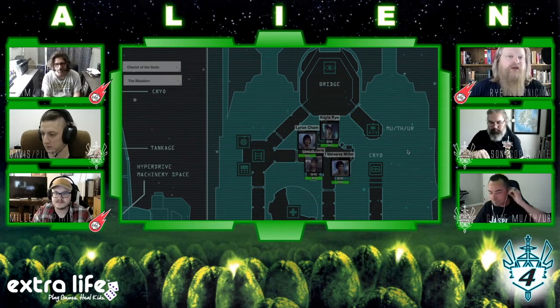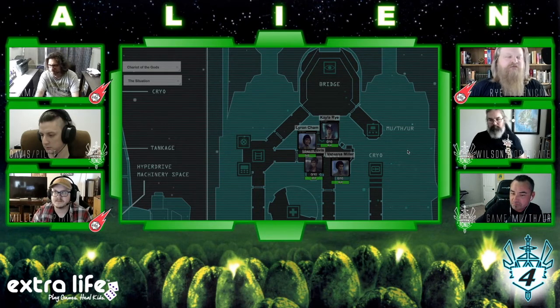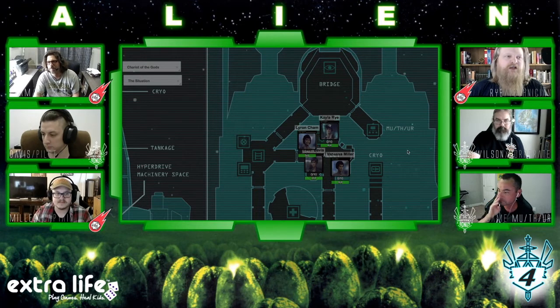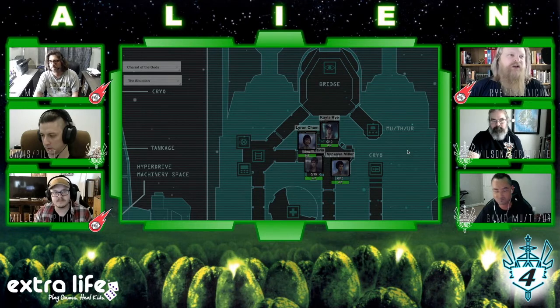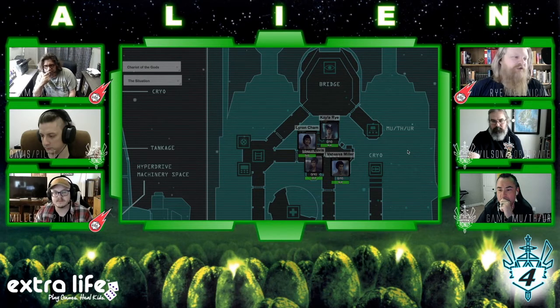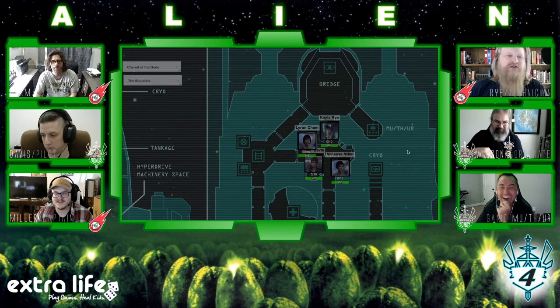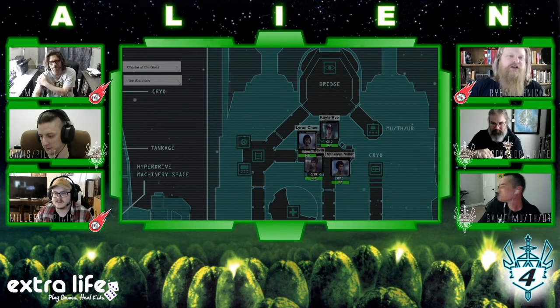Winston introduces Kayla Rye, who is a bit of a downer. She grew up in a troubled, poor family back home and thought that going to the stars and enlisting in service would mean making money and solving all her problems — it turned out to be completely the same. She doesn't get along with many people and constantly undercuts the captain's decisions, believing the ship has been unsuccessful because the captain makes poor choices.